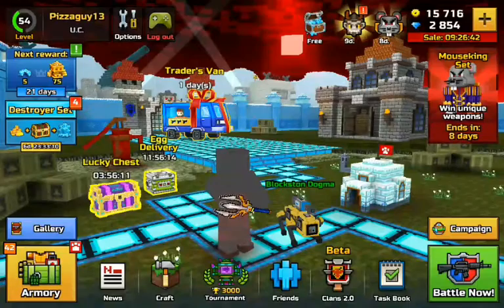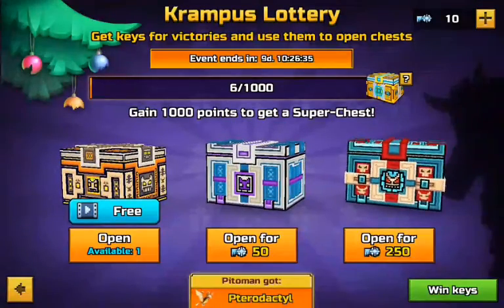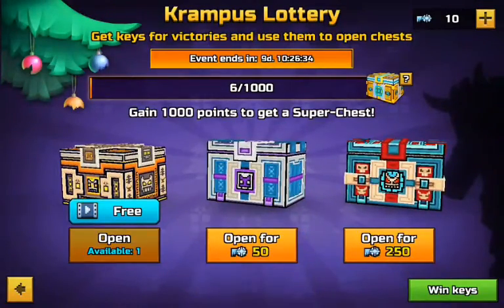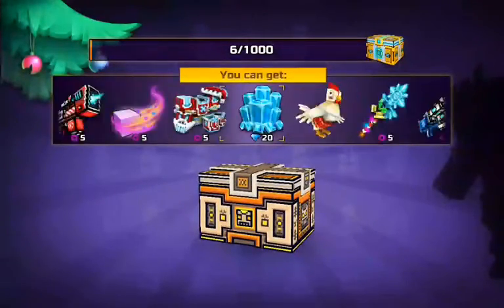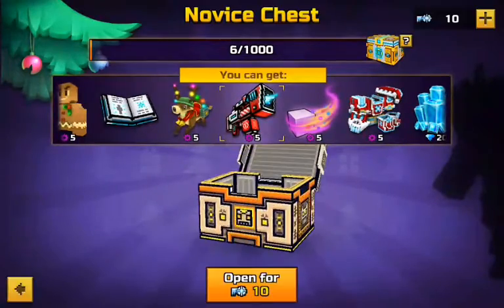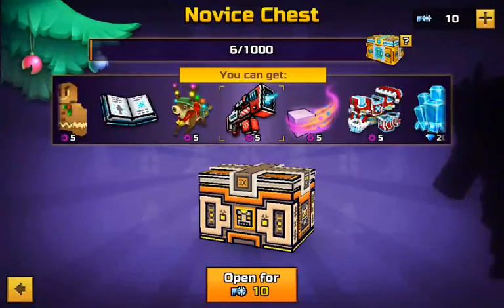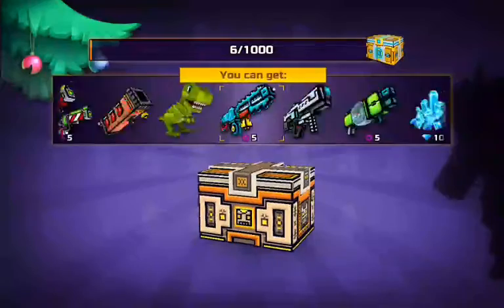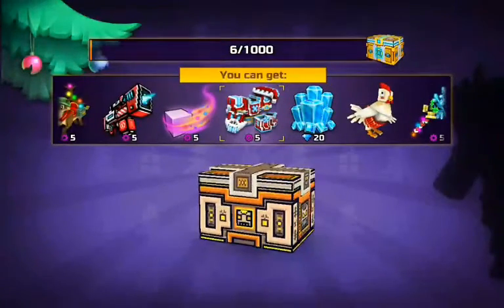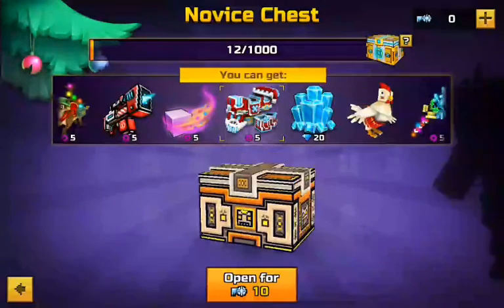Let's check out the Krampus Lottery — it looks like we have one chest available. We got five parts for the Frosty Rail Gun. We also have 10 keys so let's open another one. We got five parts for the Cyber Santa avatar — nice!